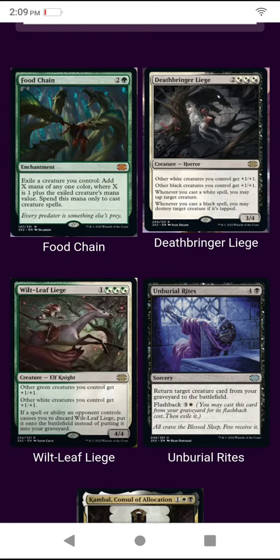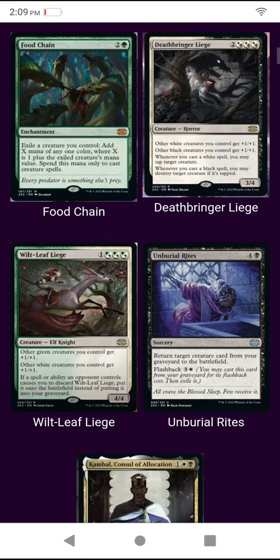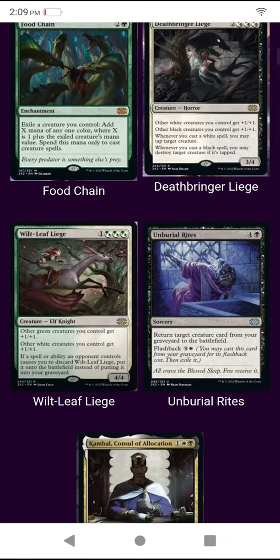On the right, Deathbringer Lage — 1/1 for white, 1/1 for black. Whenever you cast a white spell, tap a creature. If it's a black spell, you can destroy a creature, but only if it's tapped.